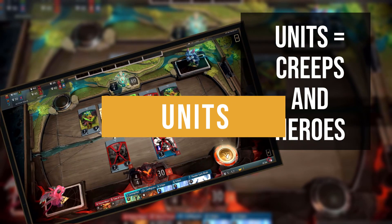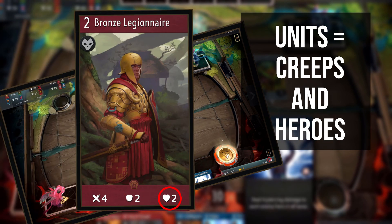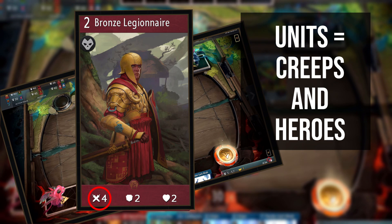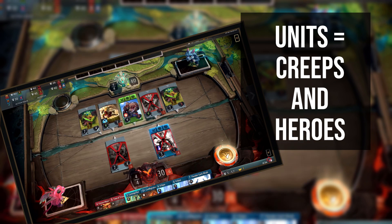Units in Artifact is the combined term for creeps and heroes. Each unit has 3 stats: their attack, armour and health. Attack is how much damage the unit will deal during the combat phase. Armour is a means of damage reduction — all sources of non-piercing damage are reduced by the unit's armour value, and armour doesn't decrease after use unless otherwise stated. Health is reduced by the final damage score — attack minus armour — and any other special effects in play. Should it reach 0, that unit is destroyed.